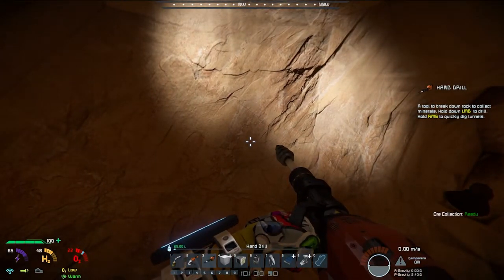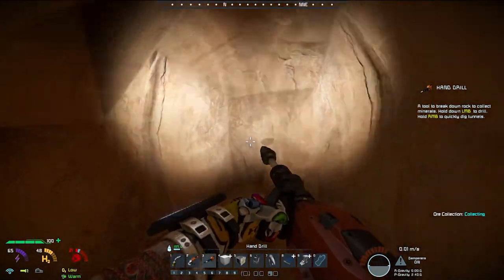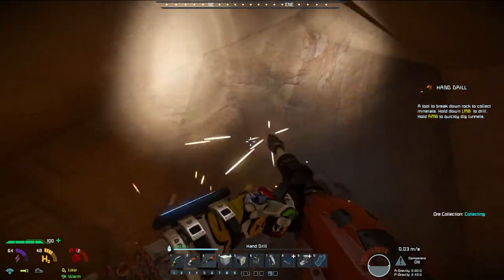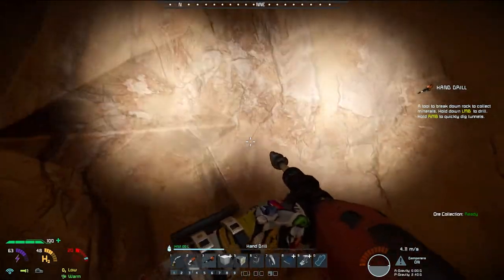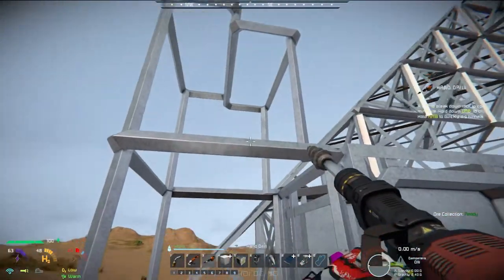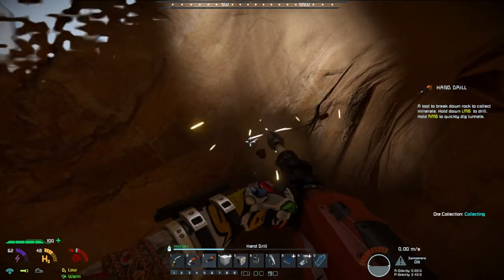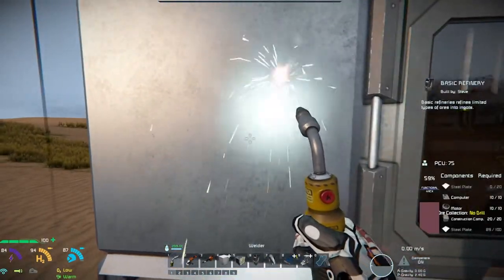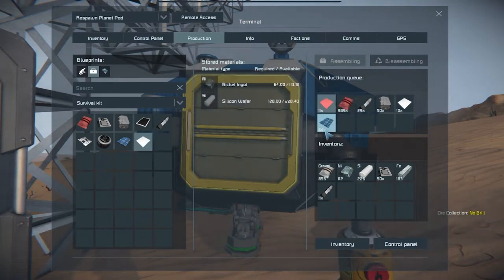Running out of oxygen. We need iron. This is going to take forever. I'll come back once the assembler and basic refinery are up and running — then you can watch me fall and die trying to build a solar panel. We're back and just got enough steel out.